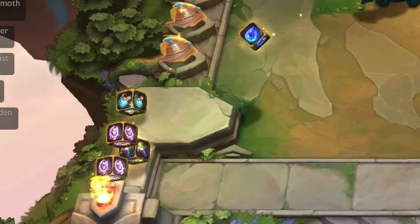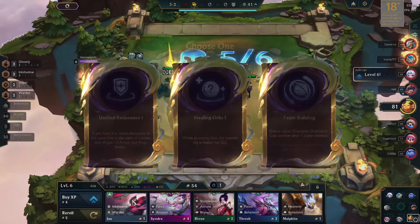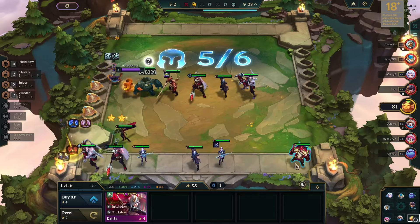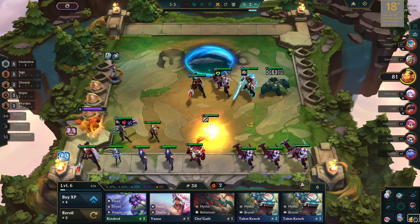I didn't get any better items this time in the monster round. For the second augment, I picked team building, aiming to max out Senna. Upon re-rolling, I got one of the best possible shops with Kaisa, which activated the 5 Ink Shadow synergy. In the next re-roll phase, I got a Morgana as well, and later I crafted a Static Shiv for her.